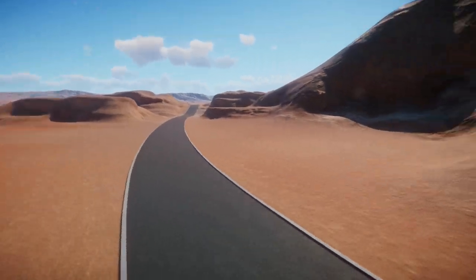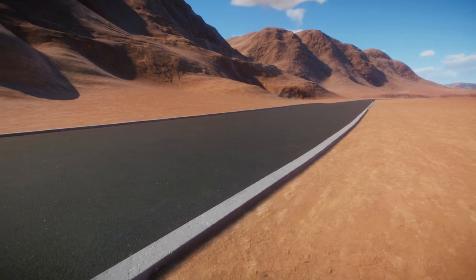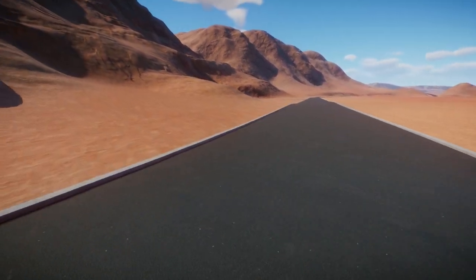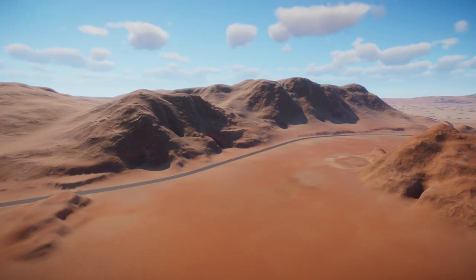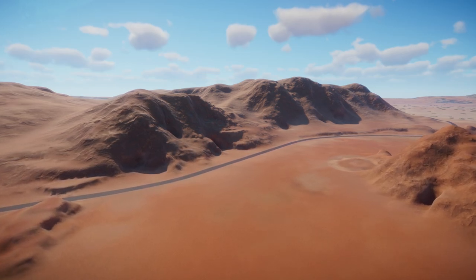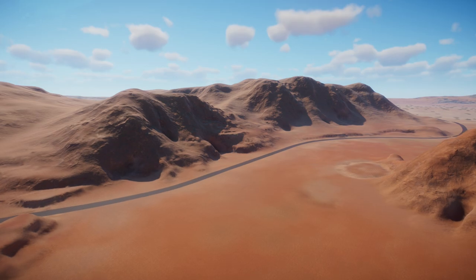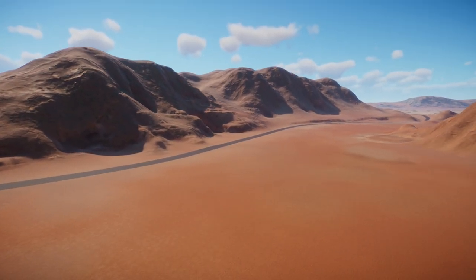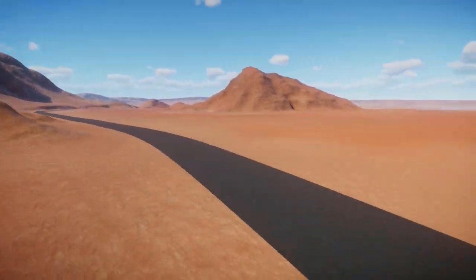So we're going to do quite a lot of work on this. Obviously it's just a Planet Zoo black tarmac path, so it's got the grey curbs on it and it doesn't look that great once you get up close to it. The first thing I want to do is sort this out. Just getting rid of the curb and removing the staff buildings gives us a much better, more natural look. But we're going to do a lot more work on this road to get it to look as realistic as possible.